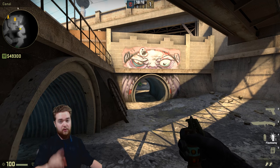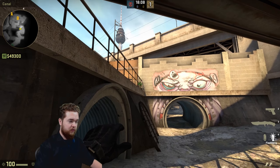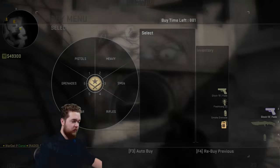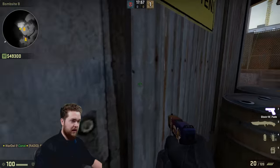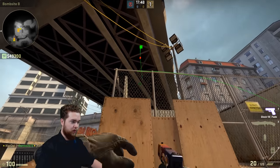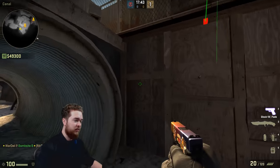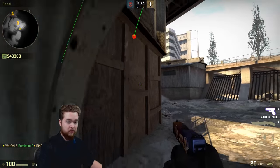You want to make sure you're not first into the site. Run up to this spot right here - we've got two flashes to assist players pushing through. As soon as they get to the pipe, throw this first one. Look up to the top of the bridge and let go - a standing throw. This flash is really good for dealing with the player hiding at the barrels. Notice that everywhere he tries to hide, he's going to be visible to that flash. It won't hit your teammates as they're pushing through this area, so your teammates won't get flashed.